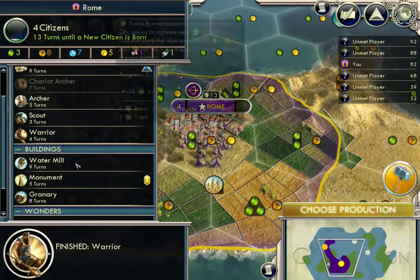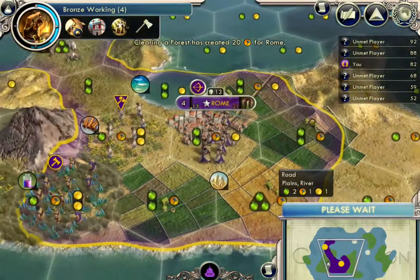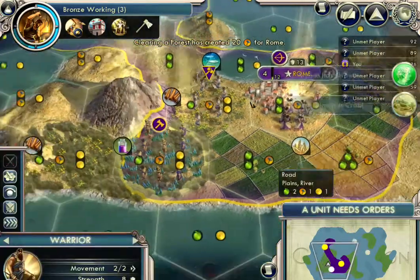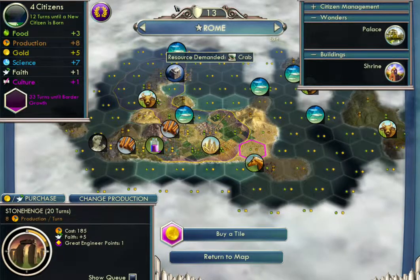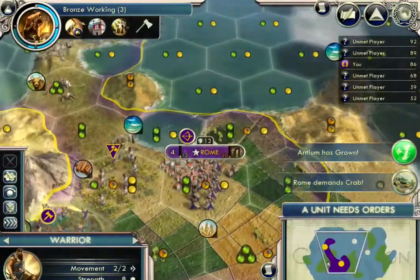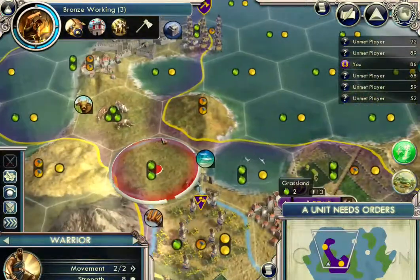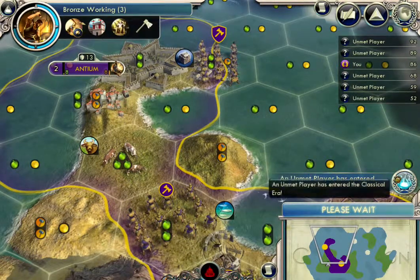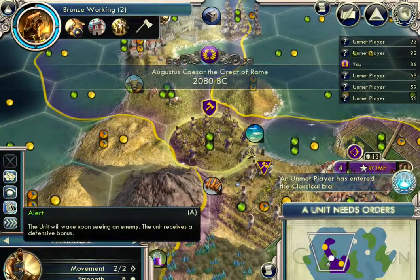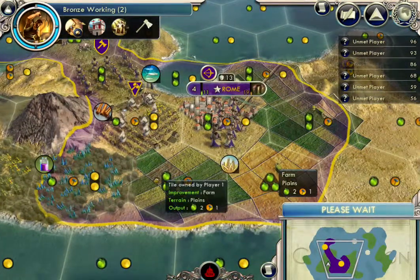Let's do Stonehenge. That will really boost our points on the point list when we do wonders, and it will increase our culture I think. Yeah, it gives one great engineer point, 185 production — that's fine — and it gives plus five faith. Now, after we constructed that shrine, you can't see that, but it's seven faith and I'm getting one per turn, so my faith is increasing. I think once you get to a certain point... Classical era! Dun-dun-dun-dun!